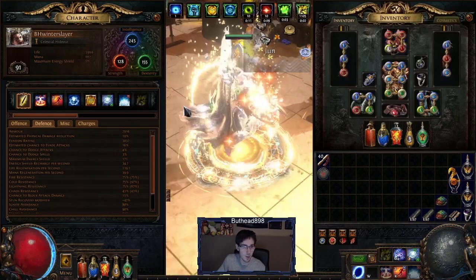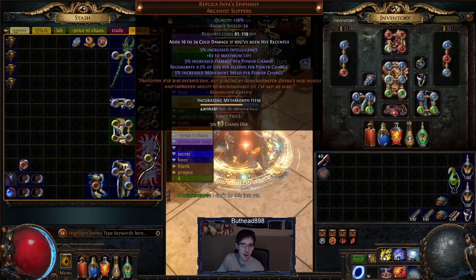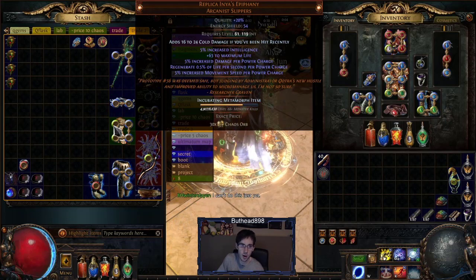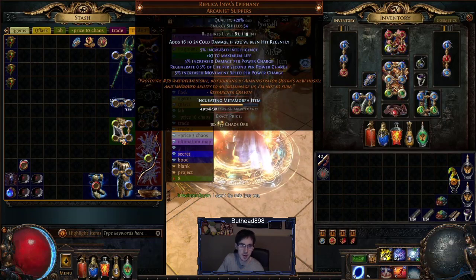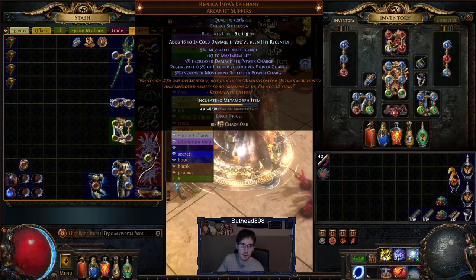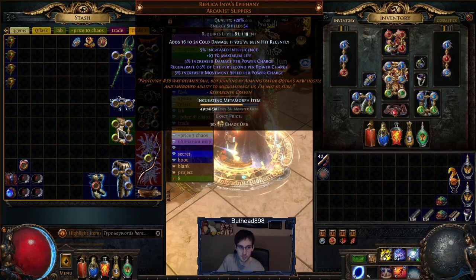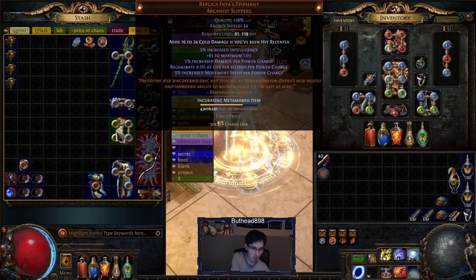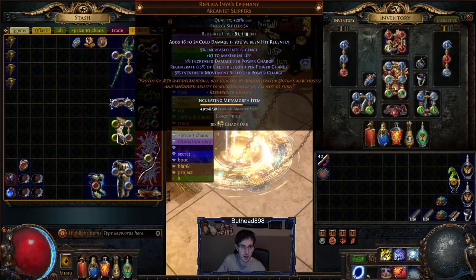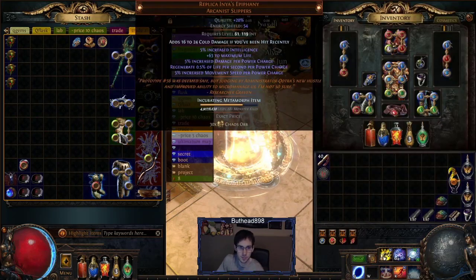Before these boots I was using Replica Inya's — I didn't really like those because movement speed is terrible. The crafted boots give a little movement speed, life regen, damage per power charge, and life. For a cheap alternative, Replica Inya's can be found for around 5 chaos. I got the current boots because of a higher life roll.